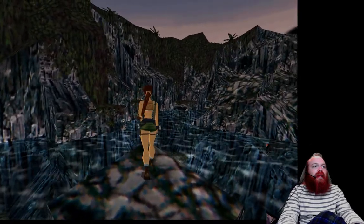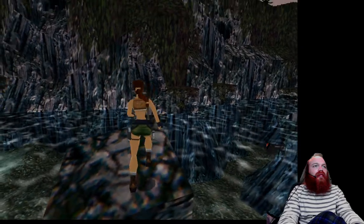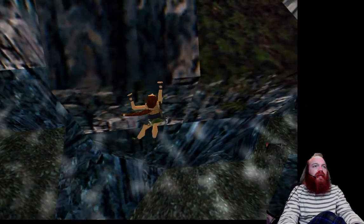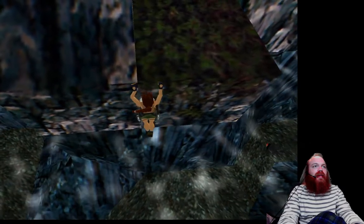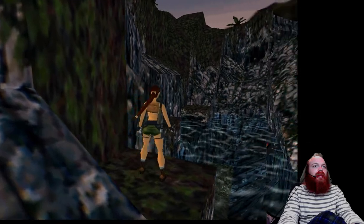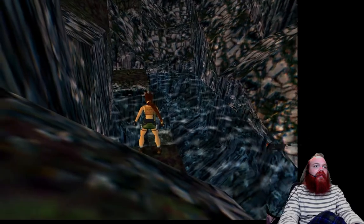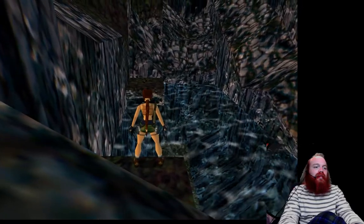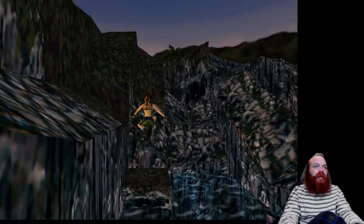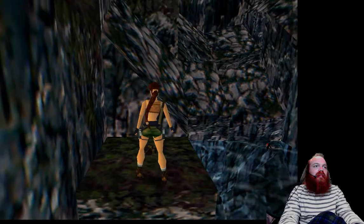From here, there's a grabbable ledge that Lara can do a running jump to. When she does the running jump, the tile right here is sliding, so she'll need to shimmy right. Grab it and climb up. From here, she's going to jump onto this platform — that gives her credit for the secret. There are M16 clips over there, so do a running jump, grab the ledge, climb up, and grab the M16 clips.